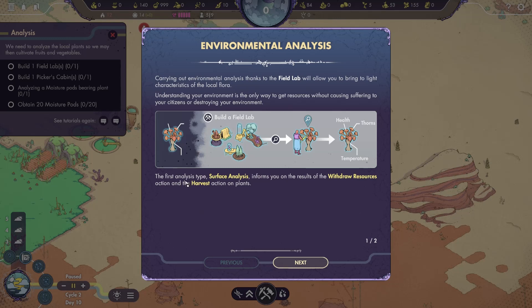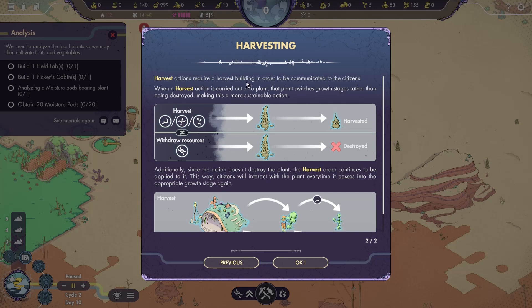Environmental analysis — carry out the environmental analysis thanks to the field lab. It allows you to bring to light the characteristics of the local flora. Understanding your environment is the only way to get resources without causing suffering to your citizens or destroying your environment. The first analysis type is a surface analysis — it informs you of the results of the withdraw resources action and the harvest action on plants. I need to build one field lab, one picker's cabin, analyze a moisture pod bearing plant, and obtain 20 moisture pods.